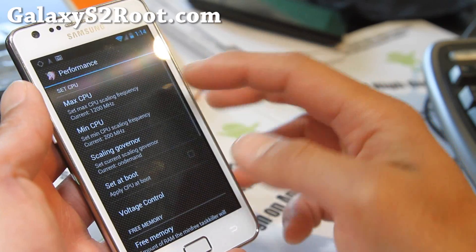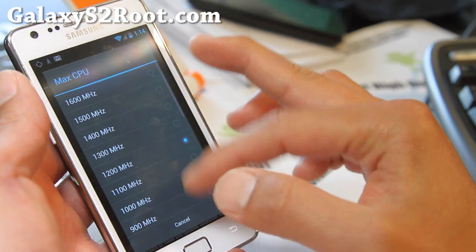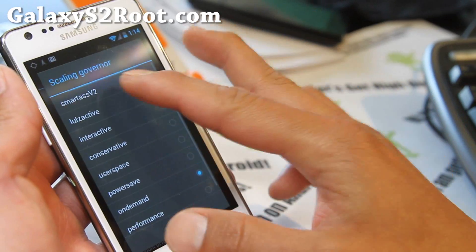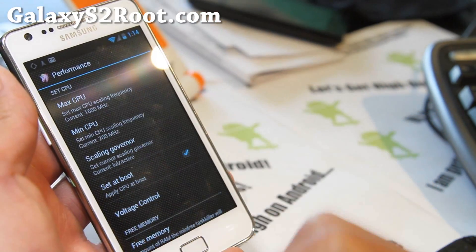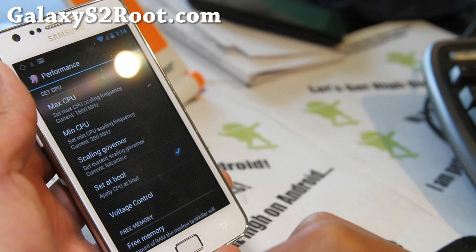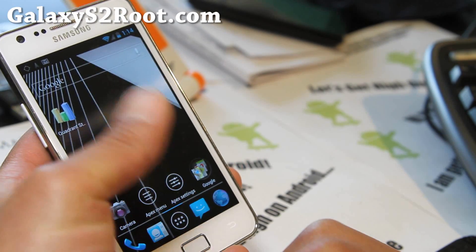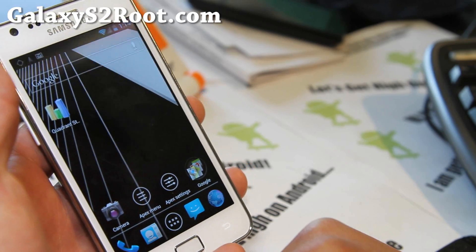Under performance, I've got it set to 1.6 GHz on boot, with the Lulz Active governor. To do this you'll need to install the SIA kernel. I have a link on how to install the SIA ICS kernel — it's a very good kernel for ICS.